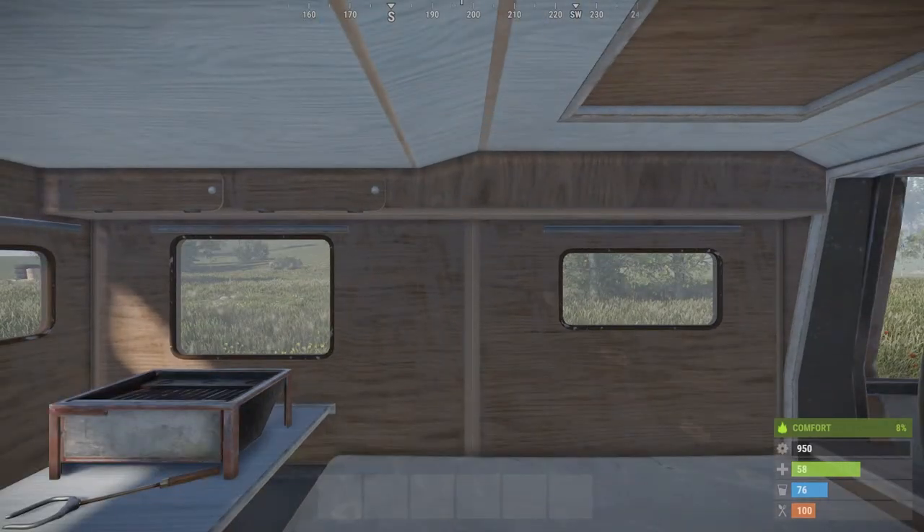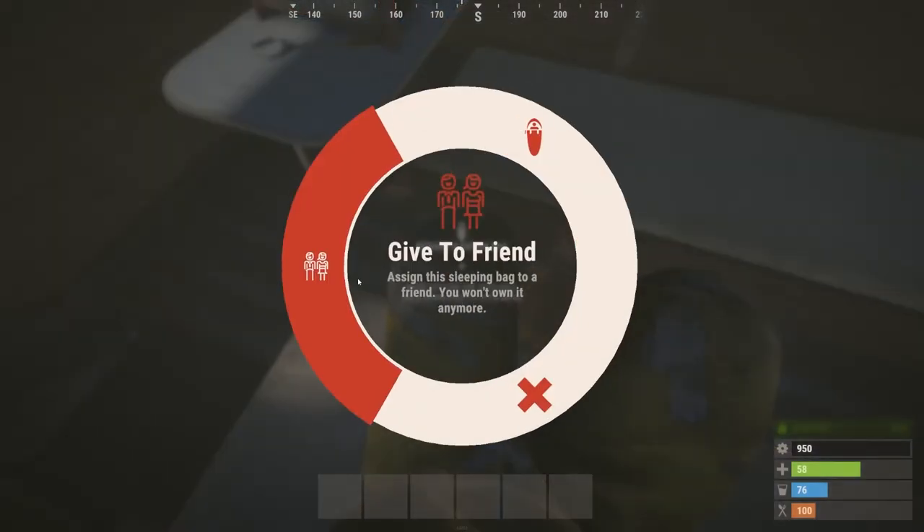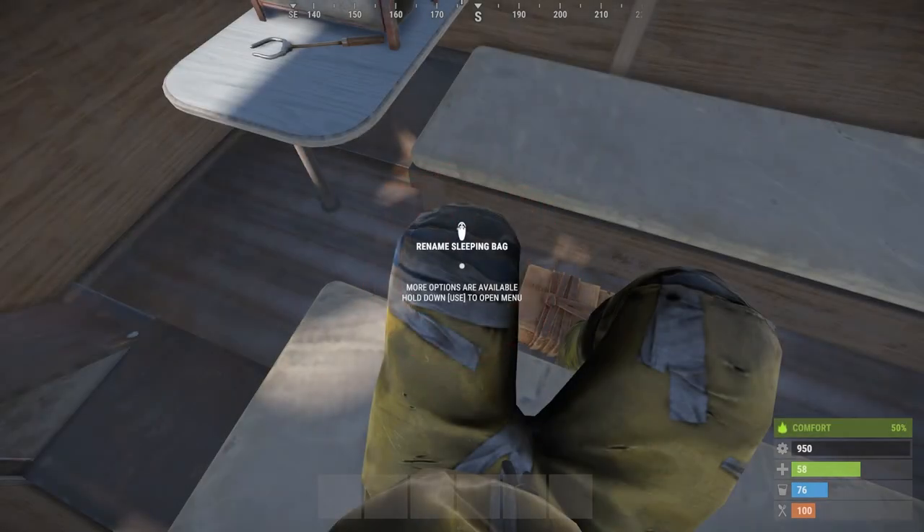Once you have your campervan sorted, you can enter it by pressing E. The van stores 4 different beds, and by pressing E on an unclaimed bed, it will create a respawn point for your player. Same as normal sleeping bags, these respawn points can be renamed and also given to another player by holding E on them.